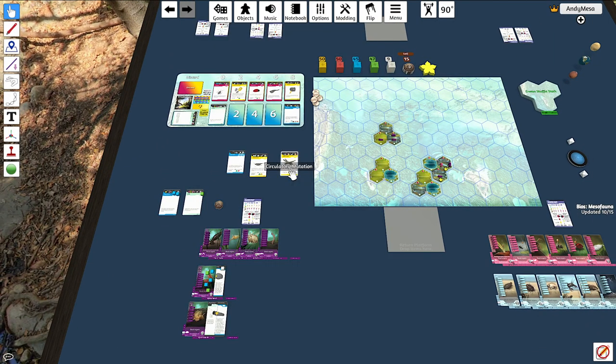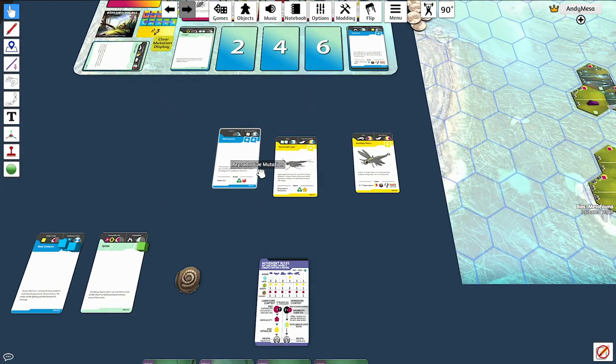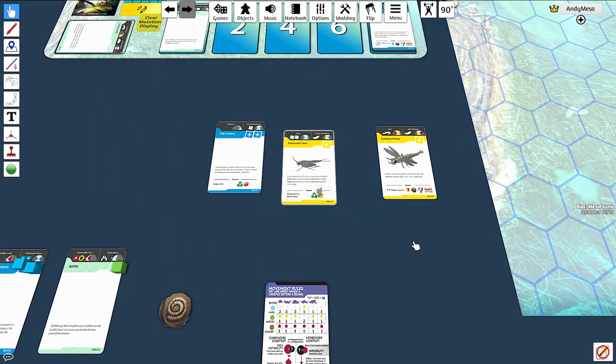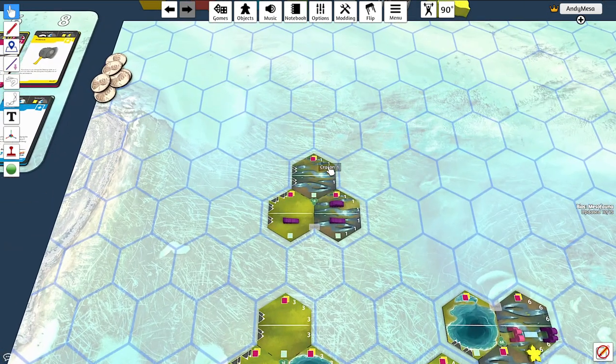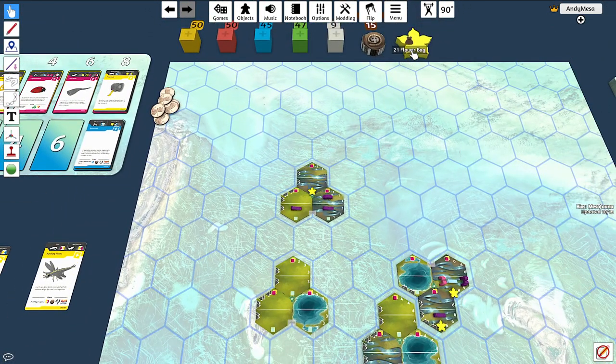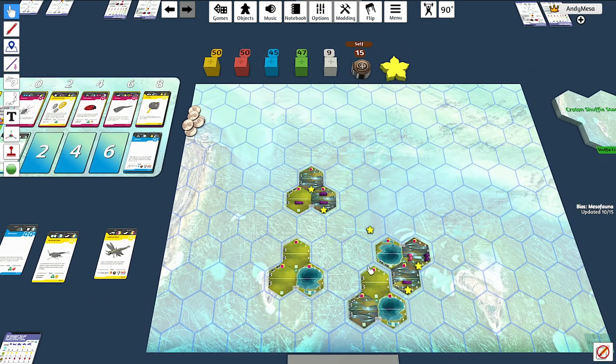You also have angiosperm revolution and ice age. The angiosperm revolution, shown by a little yellow flower symbol, means you put a flower in every swamp biome — there's an explosion of flower power. Ice age is the exact opposite: you remove all flowers from the swamp biomes.